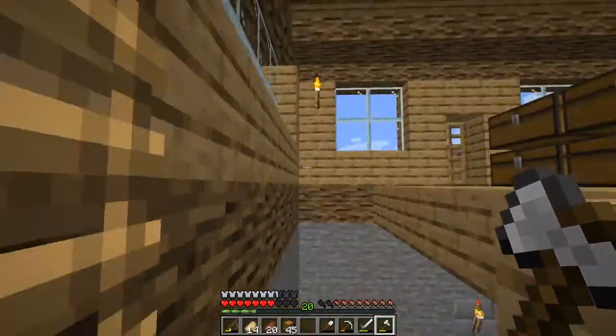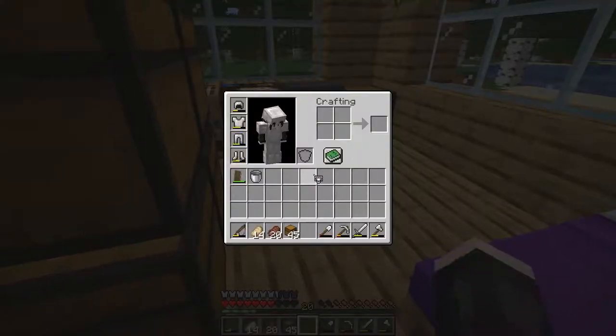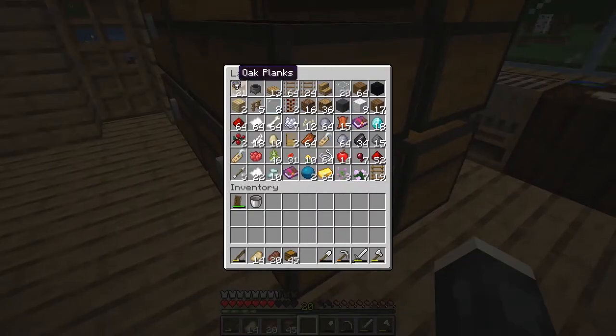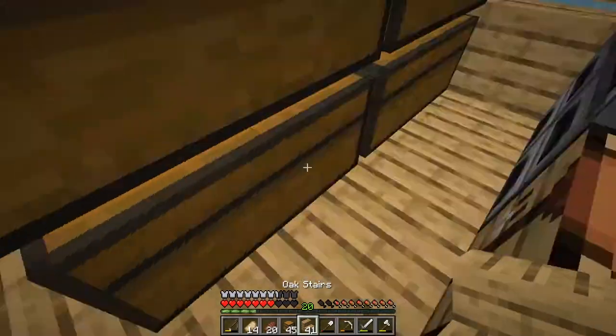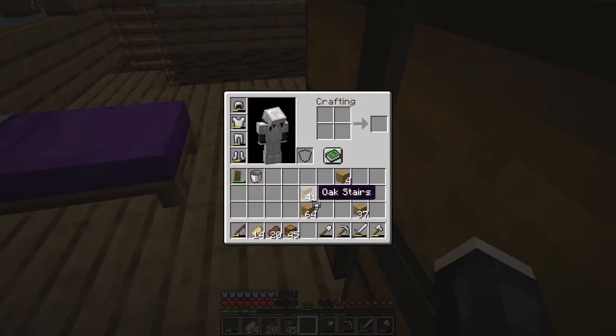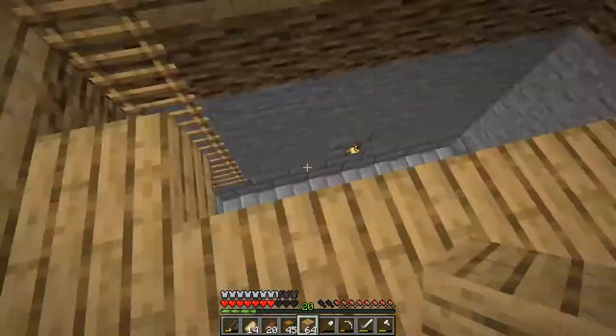Okay, so let's start with this staircase. I'm going to need stairs. I'm going to grab this wood here for the staircase. I've got about as much stair wood as I need — I don't think I need any more than that. I want it to go this way.